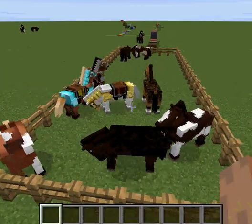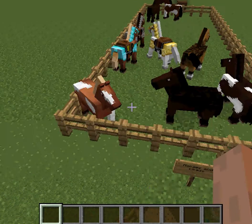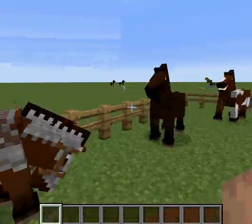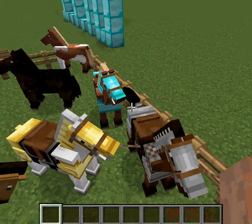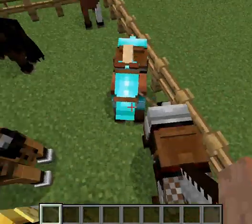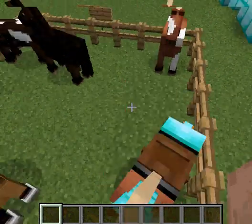The first thing is horses and leads and horse armors. So these are horses. This is a horse with iron armor. This is a horse with golden armor. And this is a horse with diamond armor.